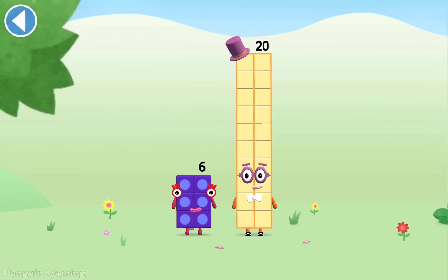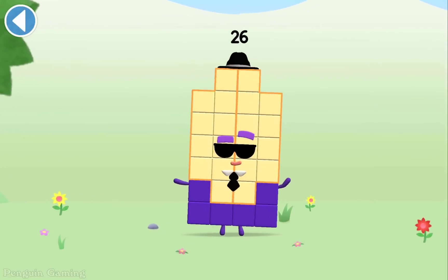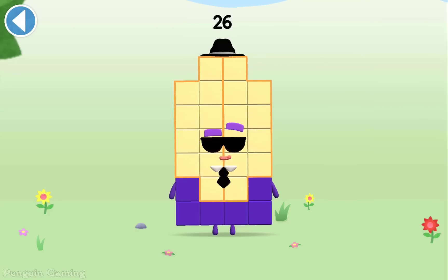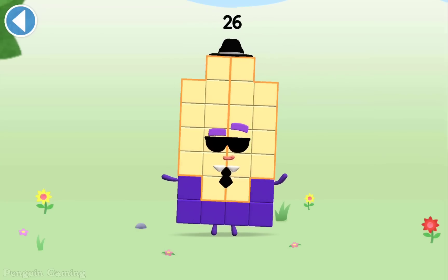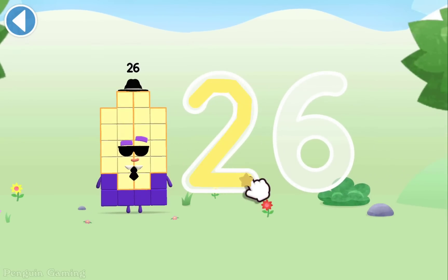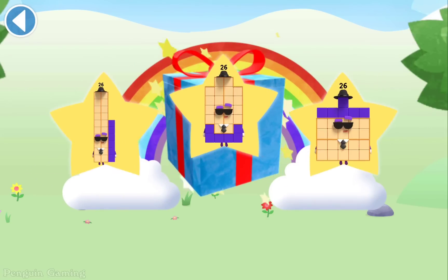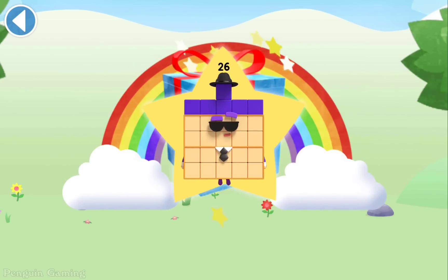You're about to meet Numberblock 26. Can you add 6 to 20? Drag Numberblock 6 on. Well done! This is Numberblock 26. This number block is made up of 26 blocks. Well done! You've unlocked a sticker.